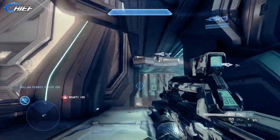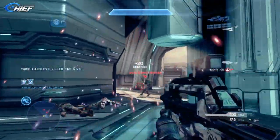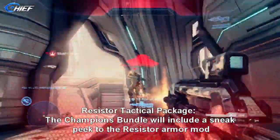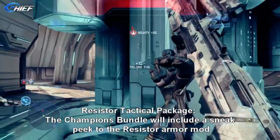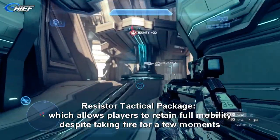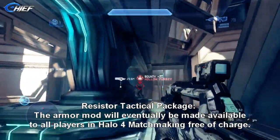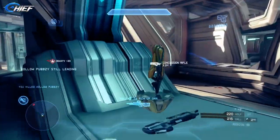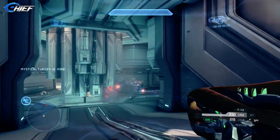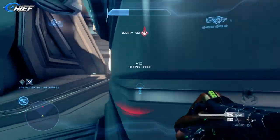Now let's talk about the brand new armor mods coming to Halo 4's multiplayer free of charge. We have three of them, but one comes with a catch — the Resistor tactical package. Confirmed by Halo Waypoint and 343 employees: the Champions Bundle will include a sneak peek to the Resistor armor mod. This armor mod allows players to retain full mobility despite taking fire for a few moments. It will eventually be made available free of charge in Halo 4 matchmaking. So purchasing the Champions Bundle gives you early access to the Resistor tactical package, with no stated release date for when it becomes free.